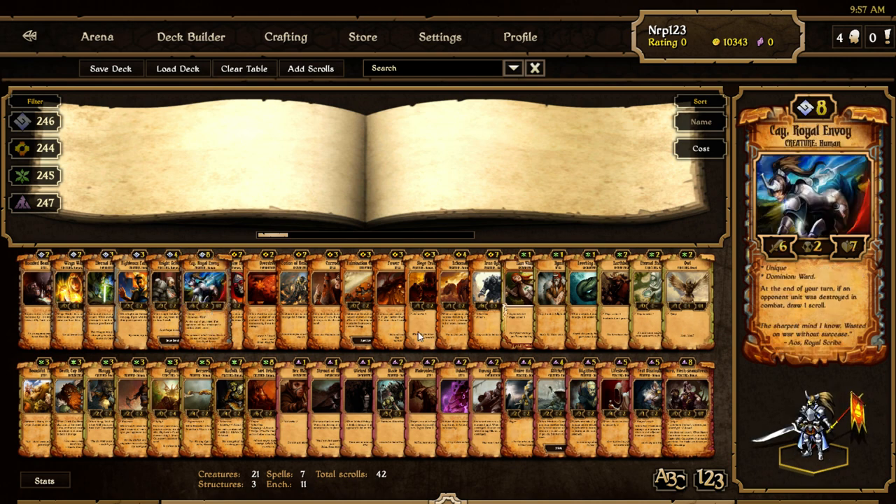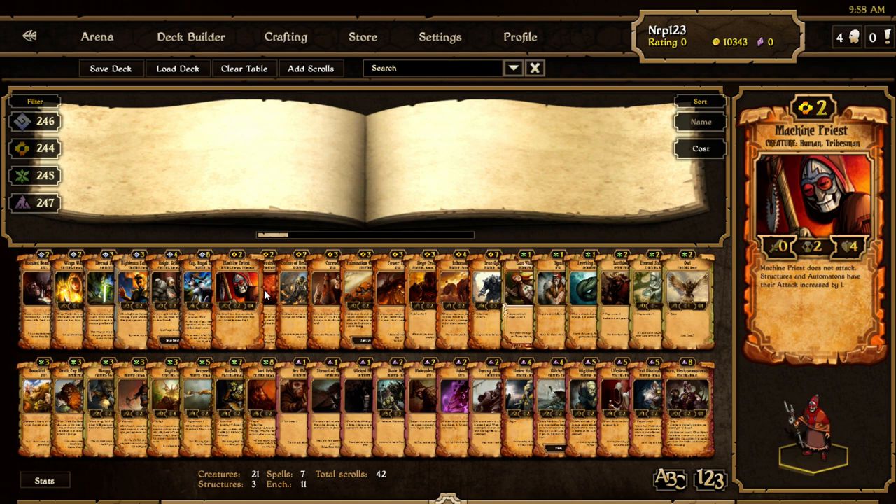They buffed most or all of the champions because they weren't getting much love. I think they're trying to push toward more mid-game and late-game decks, because right now it's really aggro. Kay now has one more health — she used to have six — or her cost is reduced by one from nine. I think she has one more health. Machine Priest is a big buff: structures and automatons have their attack increased by one. He lost his ability to move structures, but that only really worked with a Destroyer for cool plays. This guy is going to be like another Scout Automaton.